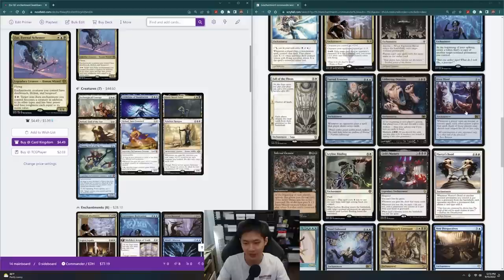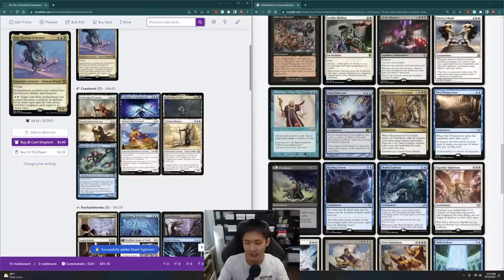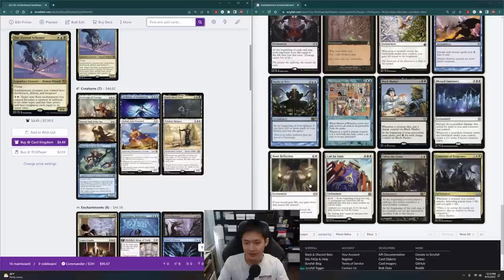Shark Typhoon — yes, I like Shark Typhoon. Things that can always make more creatures are going to be good, and whenever I cast enchantments that are not creatures I can get a Shark. True Conviction. I think this is the direction I want to go — I can find more enchantments that pump up my own creatures. Boon Reflection is interesting with all the Lifelink, but I don't know if I really want to go so deep into the lifelink theme.